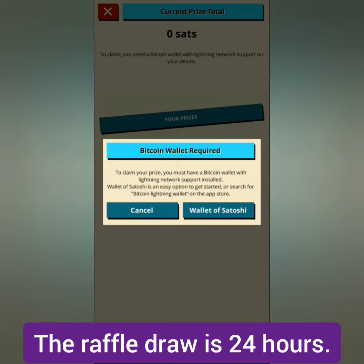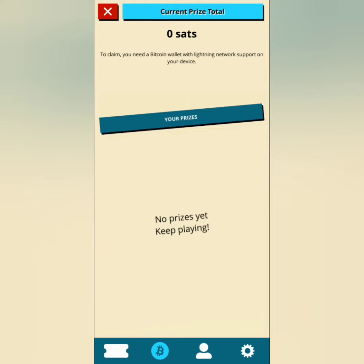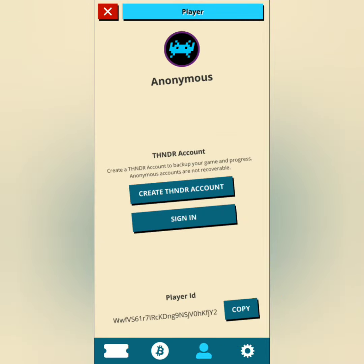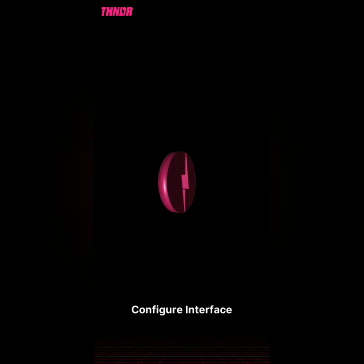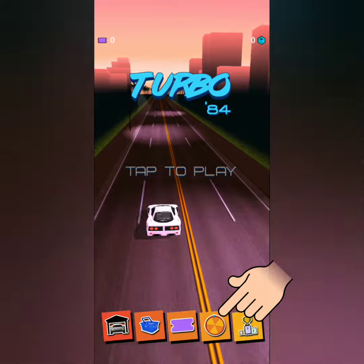As mentioned earlier, you should download the Wallet of Satoshi to claim your prize. Let's create an account — you can sign in with Google or Twitter and set your own user ID. Here are the settings and other info. You can also win some tokens in the daily spin.